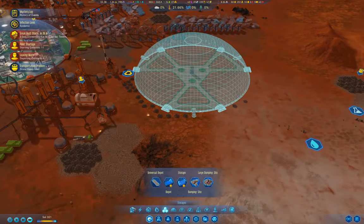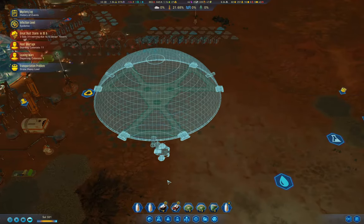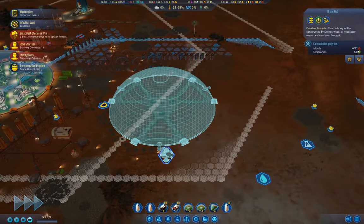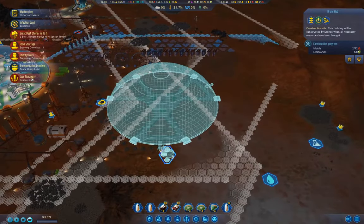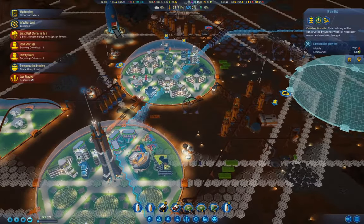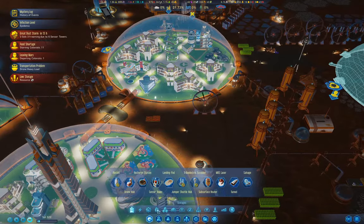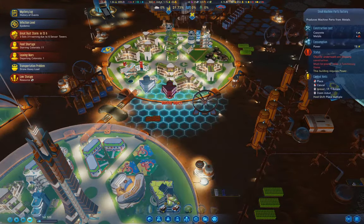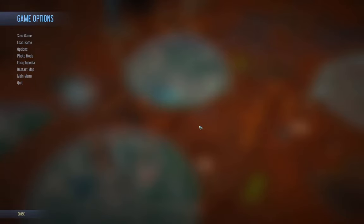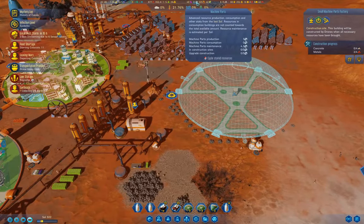I'm also wondering if it would make sense to toss another drone hub over here and make that a priority. I'm thinking that might be the smart thing to do — then we'll get a few more drones over here, and that can't be a bad thing. This is small machine parts — I can go in here and make another small machine parts factory over here. We have the workers to staff it, and I think that's probably not the worst thing we could do, because I want a lot more machine parts in production.